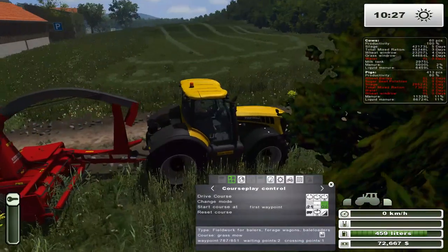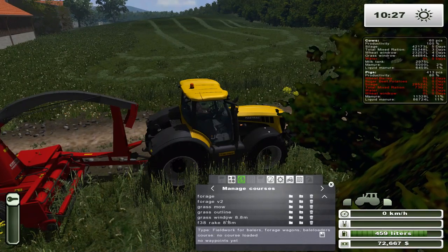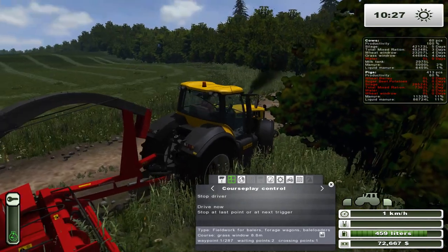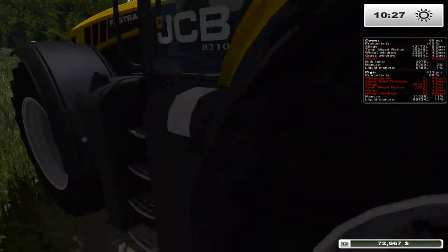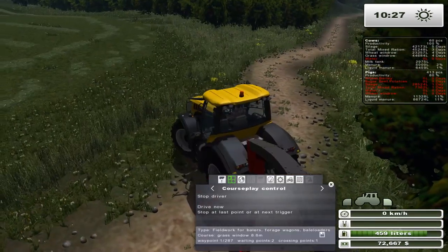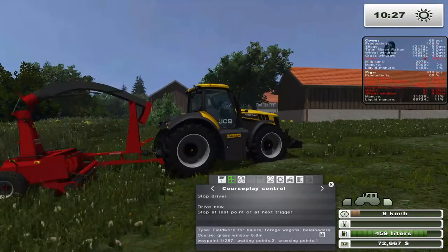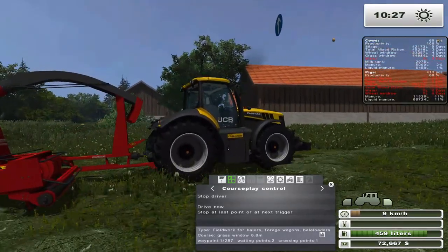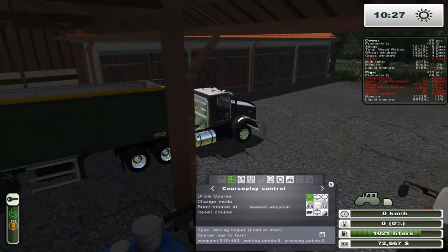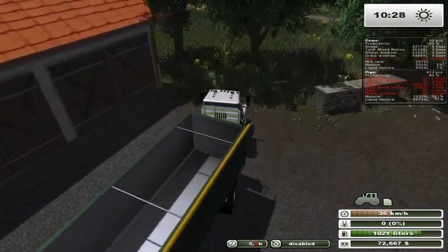We have this guy set up — he's ready to go on these fields. I want Moe on grass windrow. Let's go and set him up. Do I need to hook up the PTO? Looks like I do — let me just do that quickly. Let's set him up at the first waypoint. He should be okay. This tractor is more than powerful enough to run this forge harvester — you don't even need that much horsepower for it. It's hooked up, so it's ready to go.